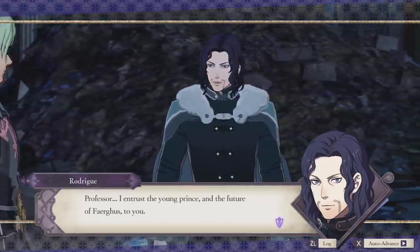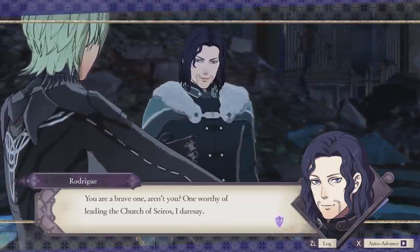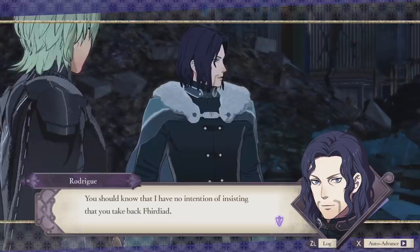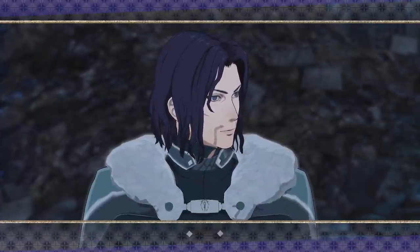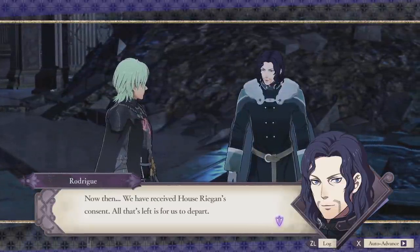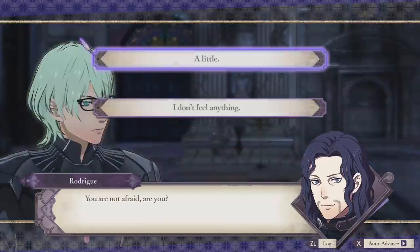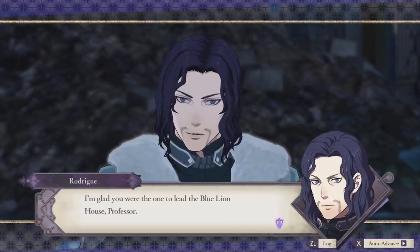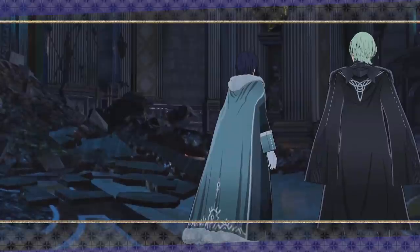Rodrigue entrusts the young prince and the future of Fargus to the professor: 'You are a brave one — one worthy of leading the Church of Saros, I dare say. I have no intention of insisting you take back Ferdiat. All I ask is that you continue to rein in Dimitri's manic desire for revenge.' House Regan's consent has been received — all that's left is to depart. If they make it through Gloucester territory and across the great bridge of Murden, they'll be in empire territory. 'You are not afraid, are you?' 'A little.' 'I don't feel anything.' 'Such is war.' 'I'm glad you were the one to lead the Blue Lions, professor. I mean that.' Aw — that was a really good moment for Rodrigue.